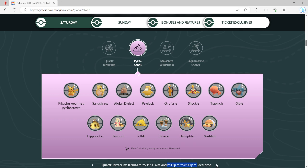Pyrite Sands is going to be from 11 to 12, and then 3 to 4. This one we got Pikachu with a crown again — a different type of crown for some reason. We got Sandshrew, Alolan Diglett, Psyduck, Girafarig, Chuckle, Trapinch, Gible, Hippopotas, Timbur, Joltik, Binacle, Helioptile, and Grubbin — with Grubbin being the only one that's not shiny. Sandshrew, Diglett, Gible, Timbur, and Joltik are all going to be good ones to really grind. Timbur and Gible are really raid-focused. Diglett, Sandshrew, and Joltik are more PvP-focused.